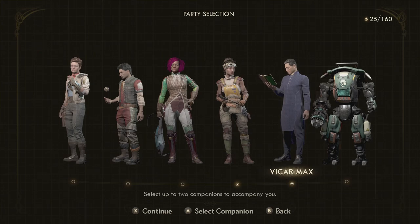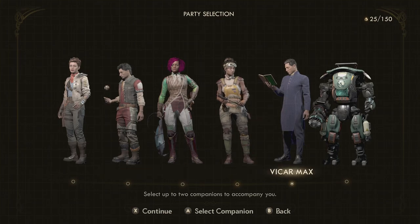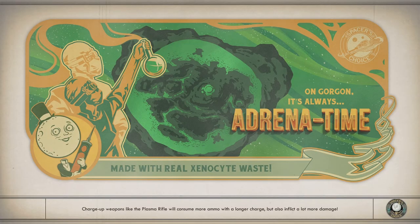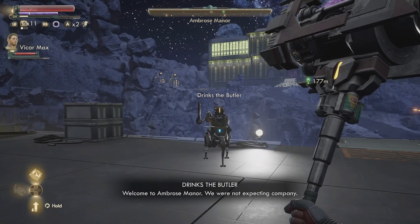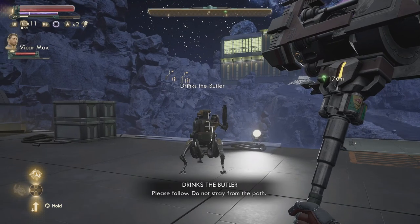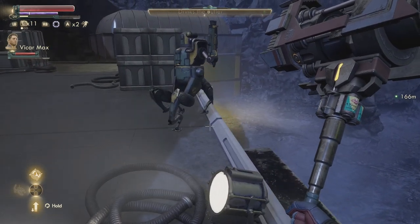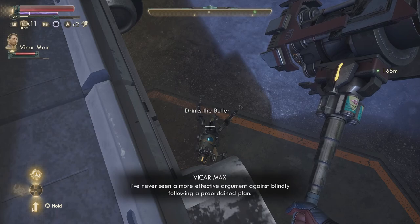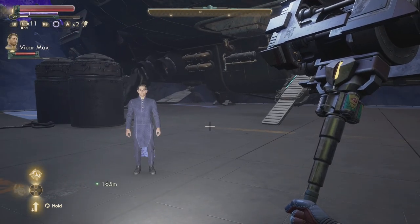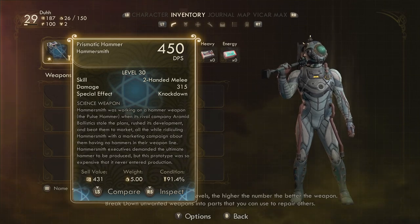Normally I like to take Vicar — I want to see something real quick. Let's leave Parvati here and take Vicar Max for a second. I want to see if I get more damage because I haven't specialized a companion to help my damage output. 'Welcome to Ambrose Manor. We were not expecting company, please follow. Do not stray from the path.' This is not gonna go well. That was hilarious.